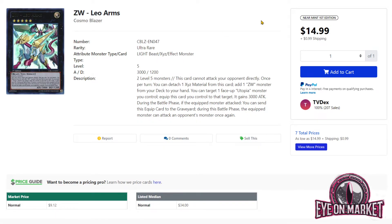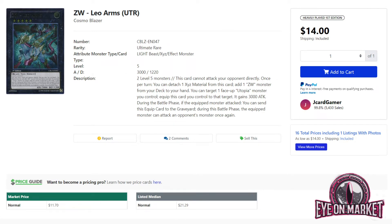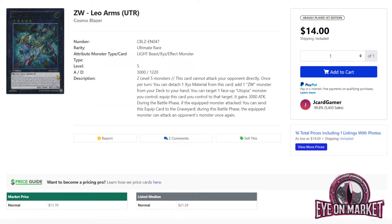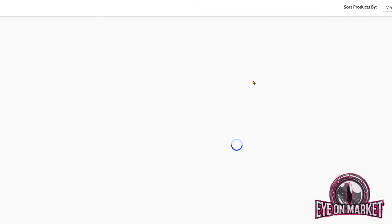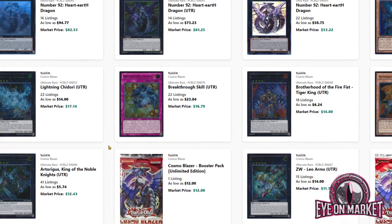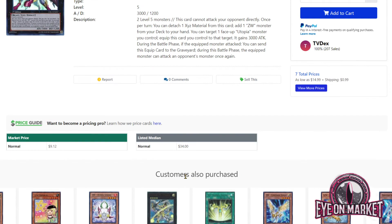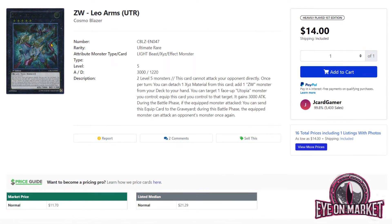Zexal Weapon Leo Arms has seen a buyout — the Ultra is about $15 and the Ulti is about $23, or $30 for First Edition. This is a neat card, but I don't think you'd really play it in the deck. There's a new one from Lightning Overdrive, Zexal Weapon Dragonic Halberd, which I think is actually a better Zexal Weapon Xyz option. Leo Arms does let you search some Zexal Weapons and allows additional attacks. Given that it's from Cosmo Blazer — a set notorious for being hard to find — ultimate rares from it tend to rise over time. The buyout may stick, but you might see it trickle back to around $10.